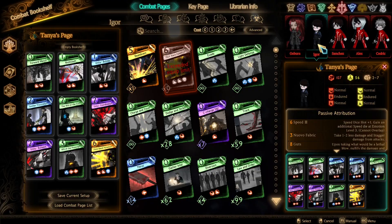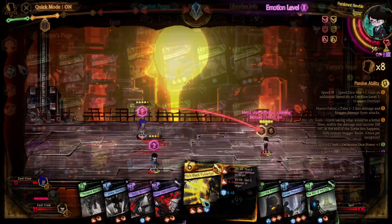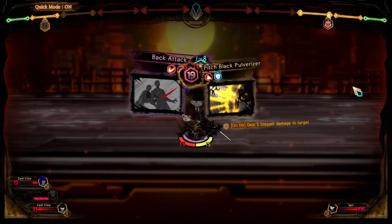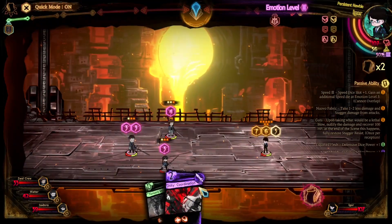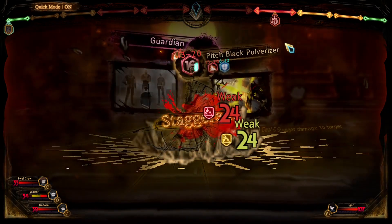Next we have Tanya. Similar to Greta's Tackle Mount, Tanya's Pitch Black Pulverizer is a melee page. It has two 13–20 Blind dice and a 6–10 Block die at the end. The first and second Blind dice deal 5 additional stagger damage and physical damage respectively. Just like Tackle Mount, this page costs 6 light and its use isn't restricted by anything other than your light capacity. Pitch Black Pulverizer is better than Beatdown because of the higher total roll value and additional damage on hit. As for Overspeed, Pitch Black Pulverizer is just an upgraded version of it. The only downside is the slightly higher cost, but the damage output is worth that 6 light.